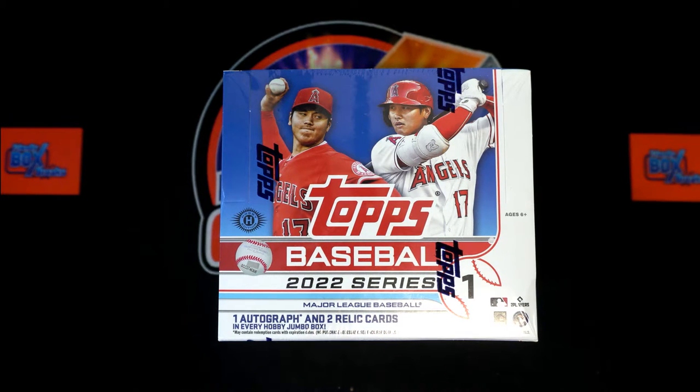Here we go, 2022 Topps Series 1 baseball jumbo box 586. We've got our owner names, we've got our team names. We're going to random them each seven times, pair them up on the spreadsheet, give you a moment to talk trades, and then we're going to get to ripping. Let's switch over and start our randoms.